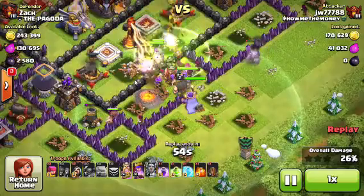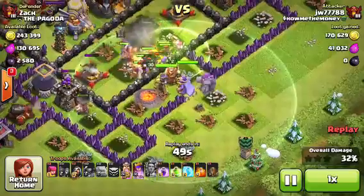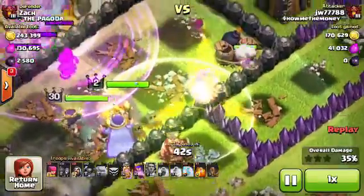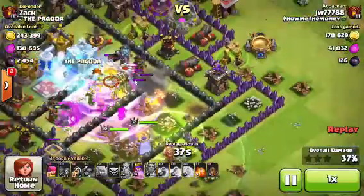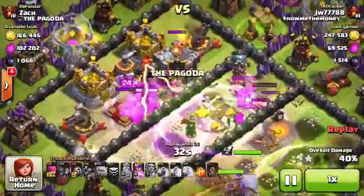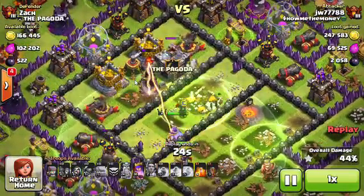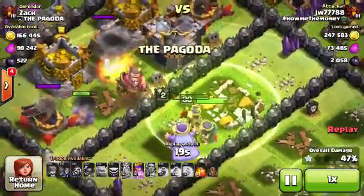The Grand Warden spawned to keep the troops alive just that much longer — you can see the little aura thing he has going on. The Eagle Artillery fires again and breaks the Golem even though it didn't have a lot of health. King's up, two Giants going in there. Grand Warden is going to snipe that Inferno Tower down — and yes, Grand Warden got it. Actually, I think the Golem explosion got it.